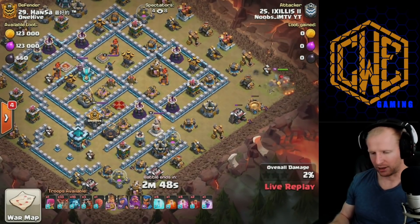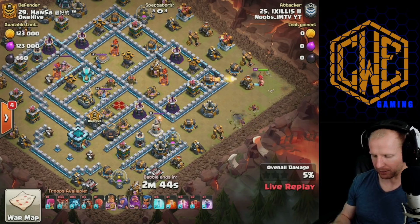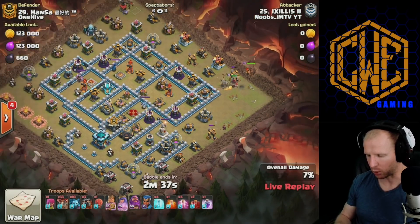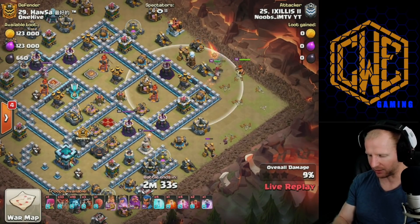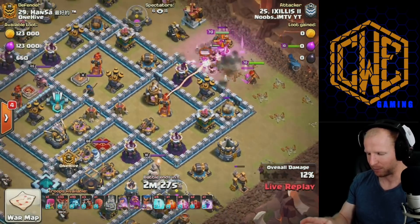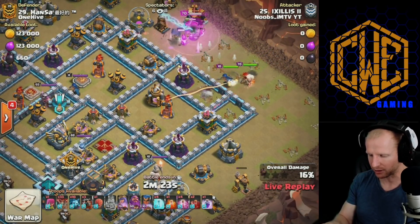Now we've got Zilius coming in with a suey hero lalu attack. He's attacking Hansen, coming in with the king on the corner, probably setting up to send his queen in there and get as much value as she can. A couple of minions funneling out, the queen comes down looking like she'll just walk the top side of the base with the king, staying together. There's a big hole in the base — not sure what's up with that.